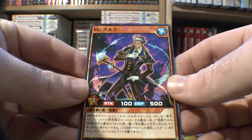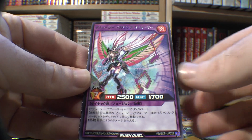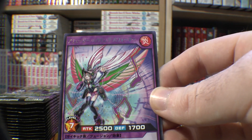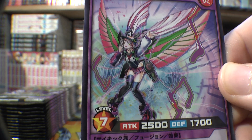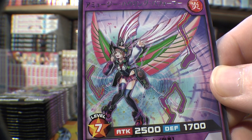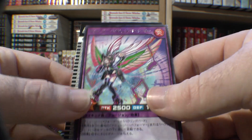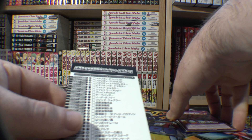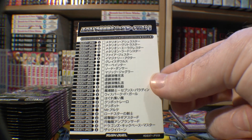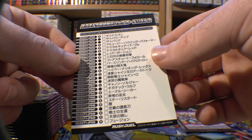We have Mr. Arche. And then we have our first Rare, another Fusion monster — this one being A Musi Howling Performer. So carrying on with this kind of music theme that they seem to be very excited about in the Rush Duel sets. Then on the end there's the list of all the cards in this set, including all their rarities. Got the two secrets down the bottom there.